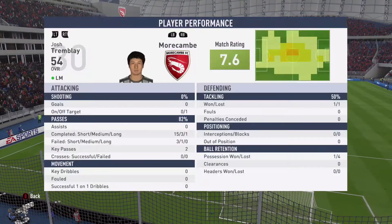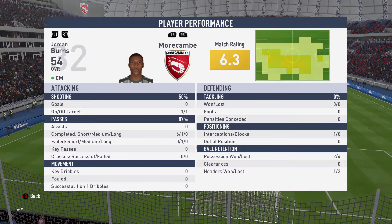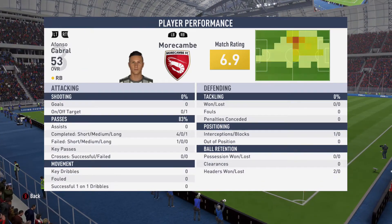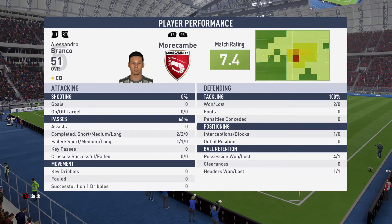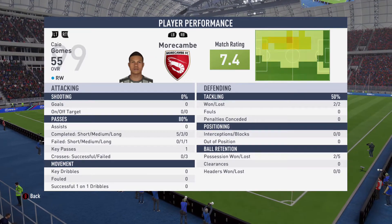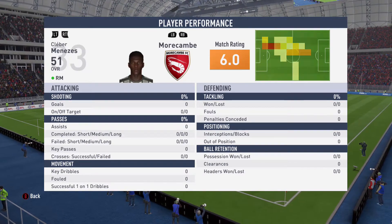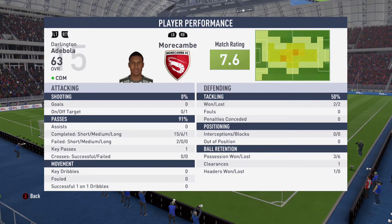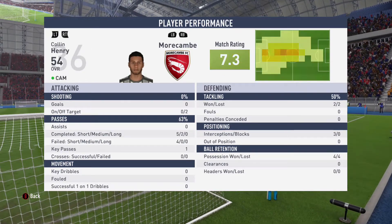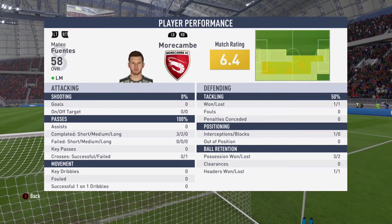Player ratings: Josh Tremblay 7.6, Jordan Burns 6.3, Awazi 7.0, Cabral 6.9, Branko 7.4, Cruz 7.2, Gomez 7.4, Kerr 6.3, Menezes 6.0, Adebola 7.6, Cuddy 5.9, Henry 7.3, Park 6.3, Fuentes 6.4.